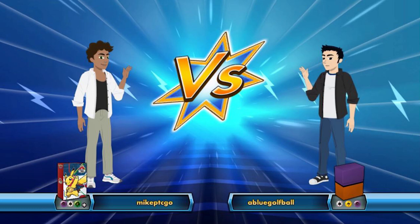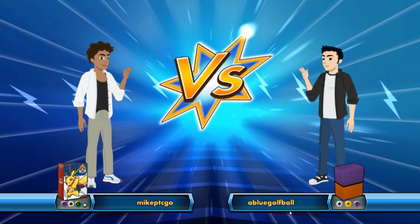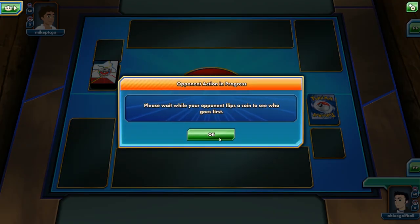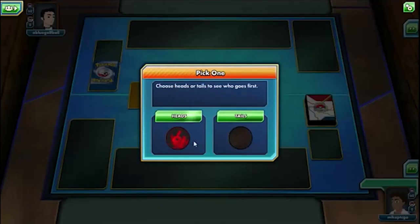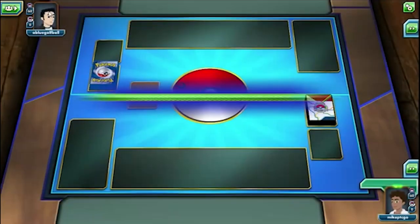We're building this deck around Swellow from Roaring Skies, and the ability it has allows it to snatch up two prize cards for every knockout. This should be a very interesting battle. Any final thoughts before we get the video starting? Not really — let's just go ahead and see these two decks in action here on Pokemon TCG Online and see what Blue Golf Ball and Mike have in store for us today.